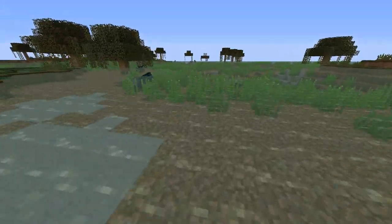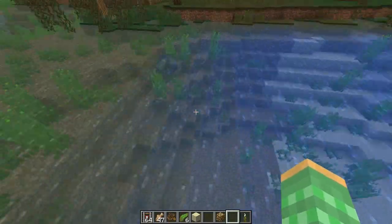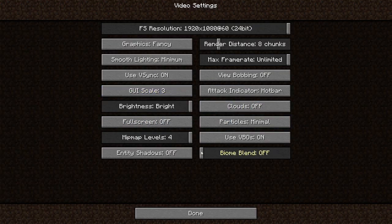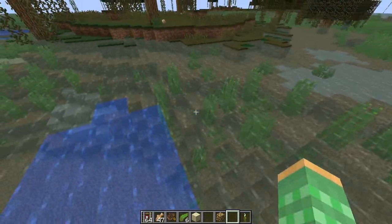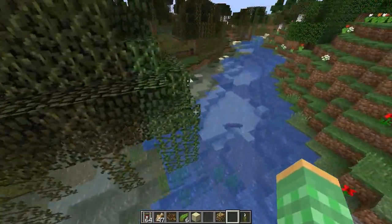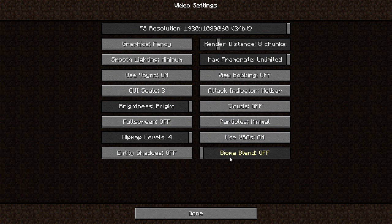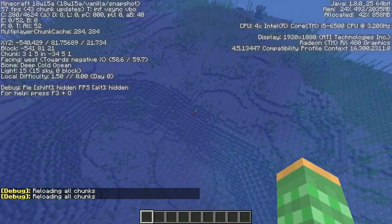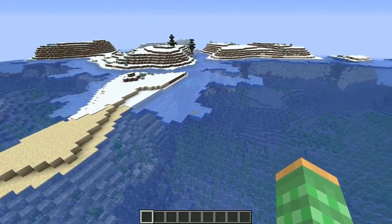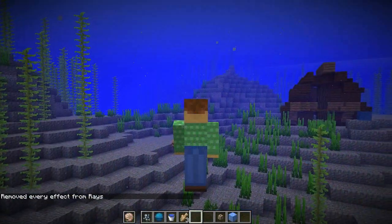In the swamp biome the water is a brownish, murky color — pretty much what you'd expect. They also made water gradually transition between colors across different biome types. In the video settings there is a biome blend option, which controls how abruptly biomes switch over. With it off, you can see it abruptly changes from river biome to swamp biome. With some blending enabled, it slowly transitions. This is also noticeable on grass and leaves. They also changed it so it's unlikely for a cold ocean to generate next to a warm ocean.